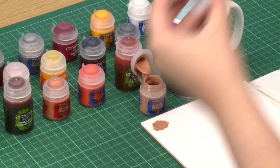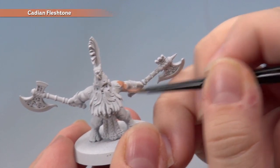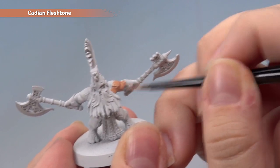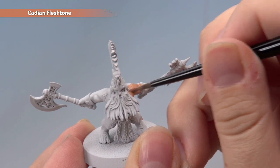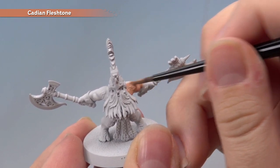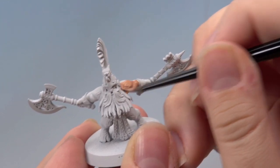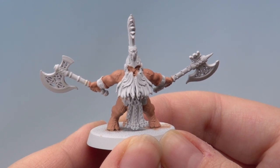I'm going to apply this all over the skin, taking care to get it in all of the recesses. Don't worry if you get it on any of the other bits because we'll be painting those later. Just remember to apply your paint in nice thin layers so you don't obscure any detail. You will need two thin coats to get a nice smooth finish. That's the all-over layer of Cadian Fleshtone now done.